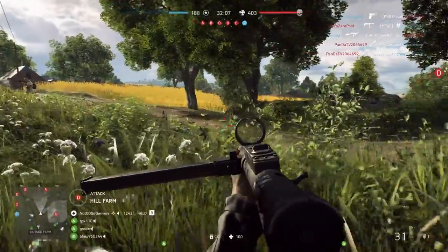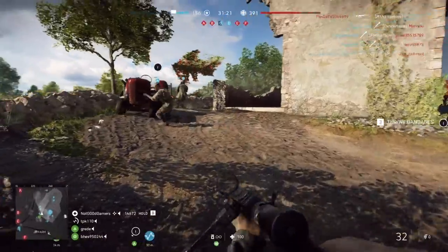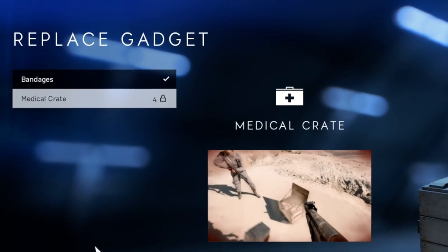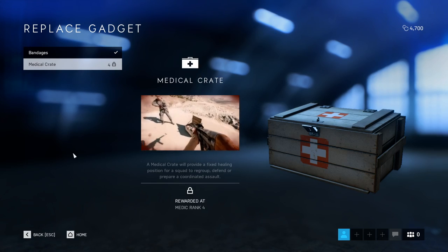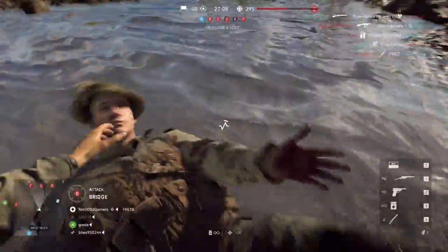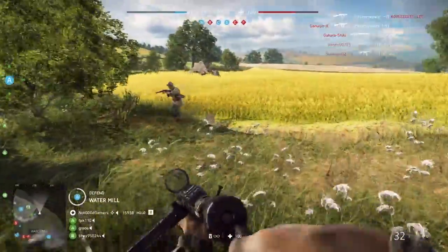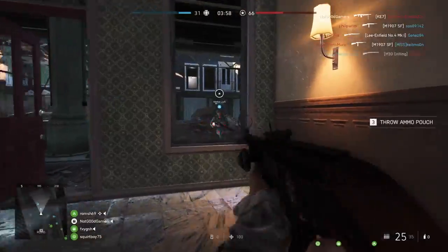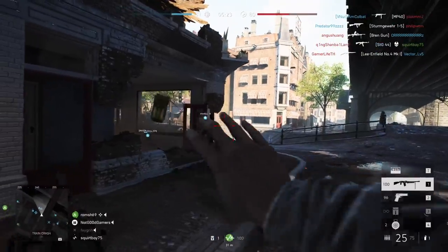Moving on to Medic — as the class suggests, Medic specializes in providing heals for your teammates. Your main kit allows you to give teammates bandages to heal up, and upon reaching Medic rank 4 you can drop a medical crate which provides a fixed healing position for your team. Additional advantages include the ability to revive teammates at a faster speed and revive anybody on the battlefield. Medic mainly uses submachine guns as their main weapon.